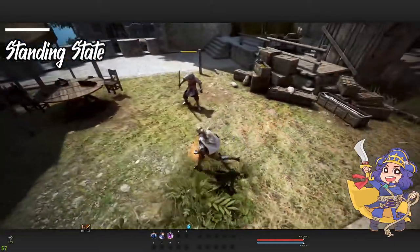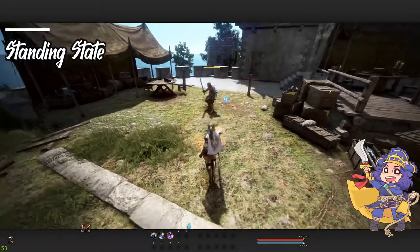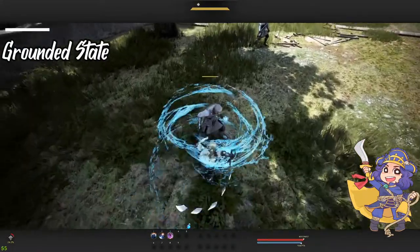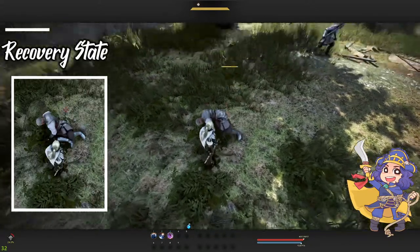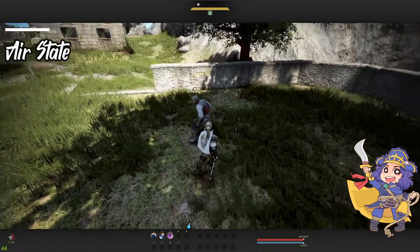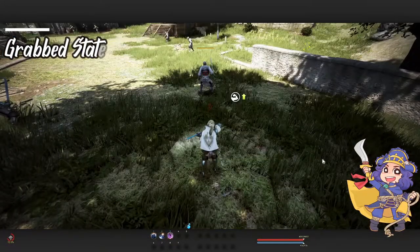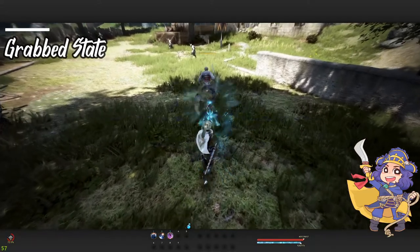When your character is standing on two feet, or even just running around, that is considered a standing state. When you put your enemies to the ground and their back is firmly planted, that is the grounded state, and once they start getting up, that is the recovery state. Air state is when your enemy gets launched into the air. And lastly is the grab state — this is the animation of the grab before your enemy gets grounded.